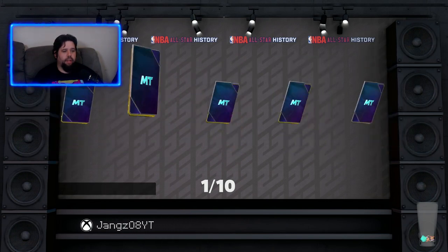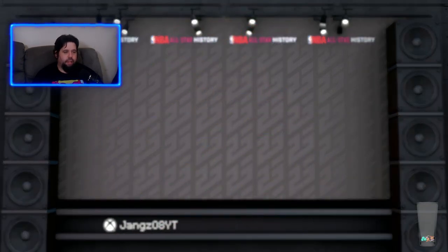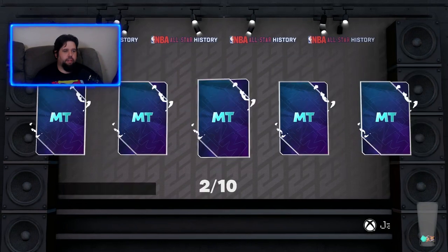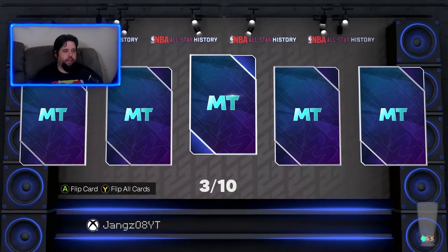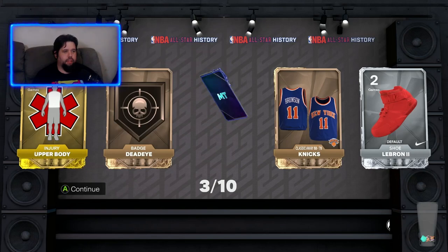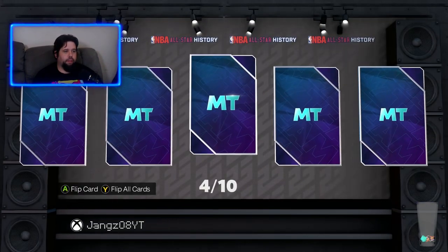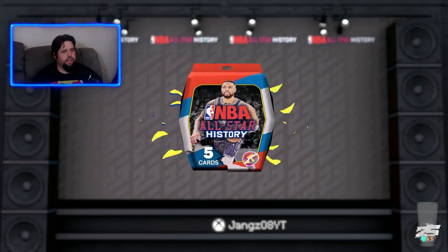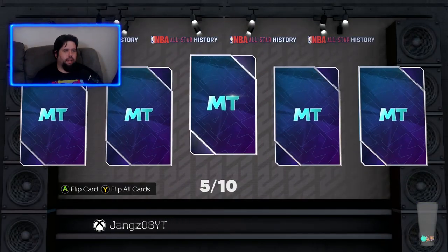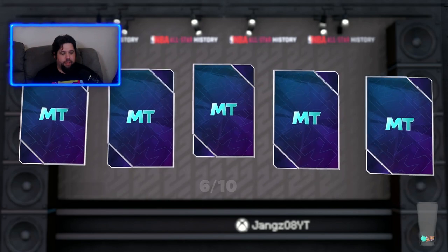First pack we get a gold card. All of these are unsellable, so just lock them in — but shoes, badges, things like that, sell if you're trying to make MT. So first pack, we've got a gold — nothing special. Second pack looks like we're getting a Sapphire. Then we're probably looking at another Sapphire here — Joe Johnson, gems of the game card. Not bad, it'd be better if it was sellable but it's not. Pack number four, we get another gold card — Johnny Zhuzang, I don't even know who that is. And another gold — Jericho Sims. Pack odds for these packs were pretty rough.